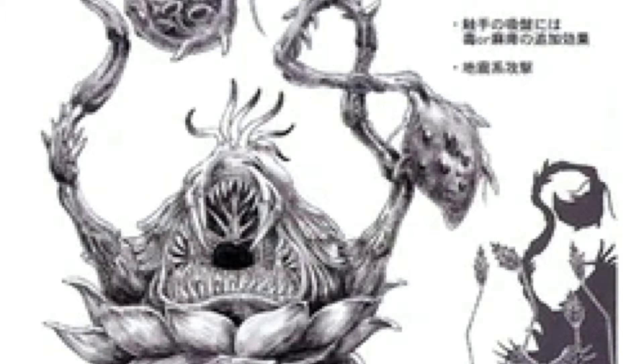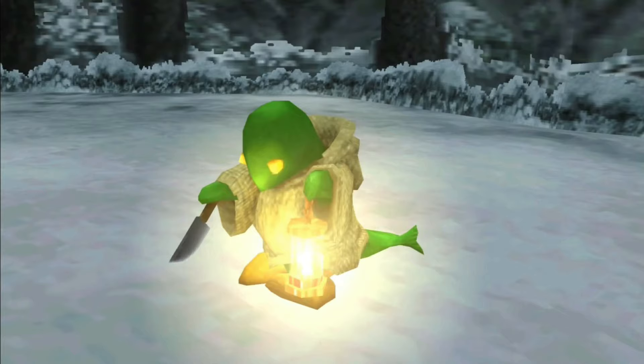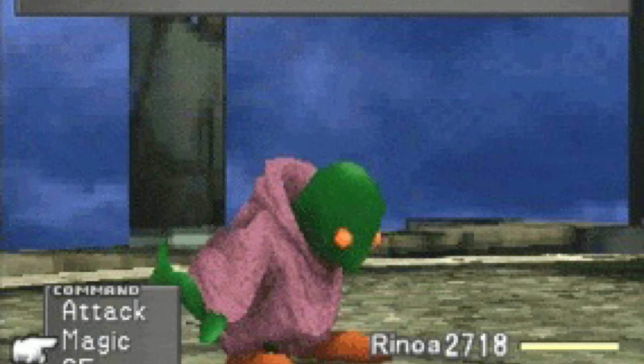At number 8 we have one that needs no introduction: the Tomberry. This enemy can be particularly harrowing in the game due to its Everyone's Grudge ability. To use this ability it has to move forward five times, which gives you a chance to beat the enemy. One great strategy for defeating the Tomberry would be to use Demi from Diablos, that way you'd avoid the Tomberry's famous high HP and defence which is quite formidable.